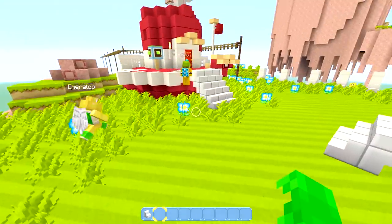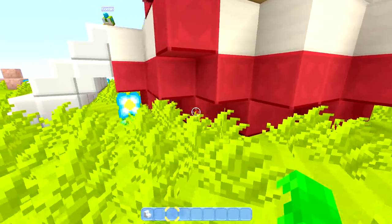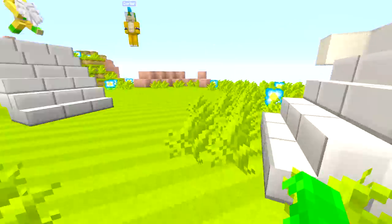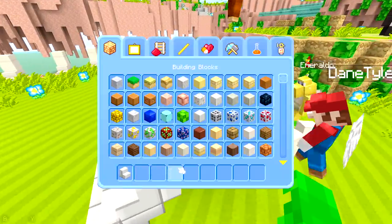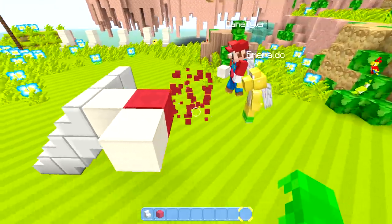Dane is now going to show us how to make the base of the actual Odyssey. It's a three, two, two, three pattern. Okay, I understand now. Oh God, this is going to go horribly already.